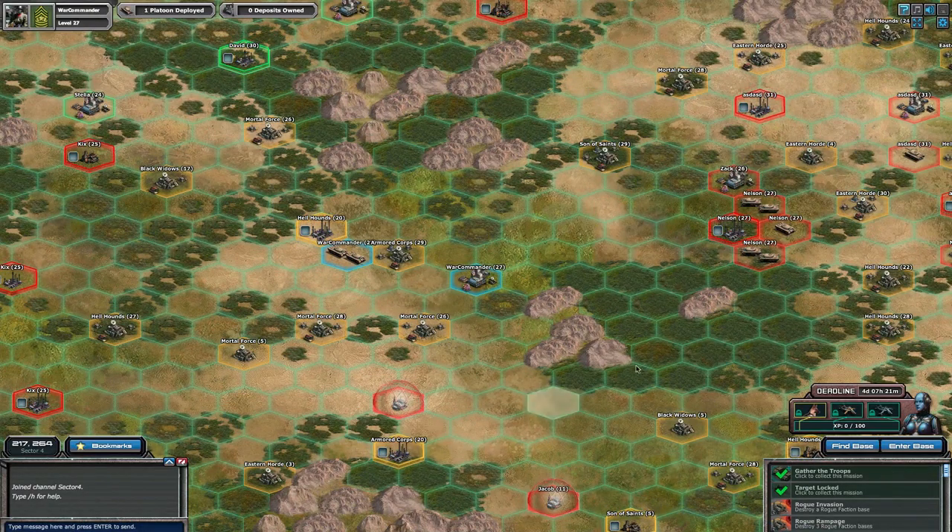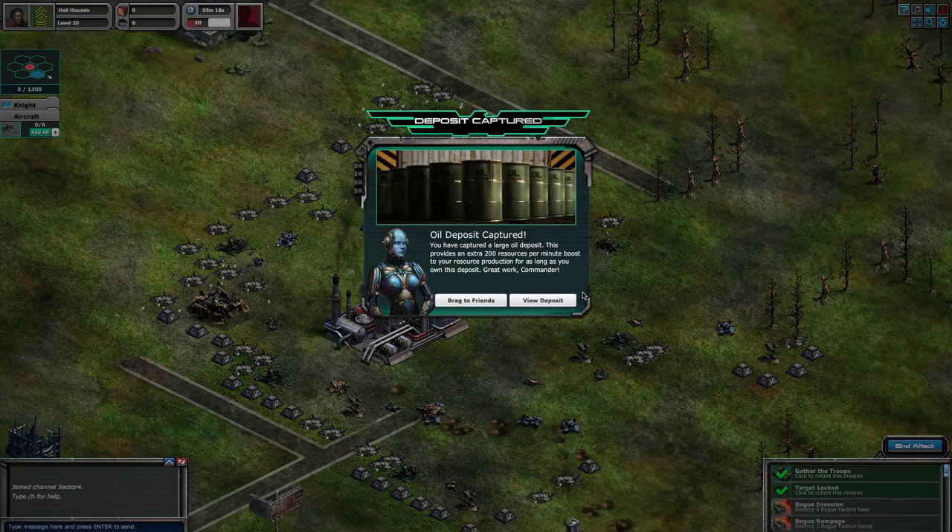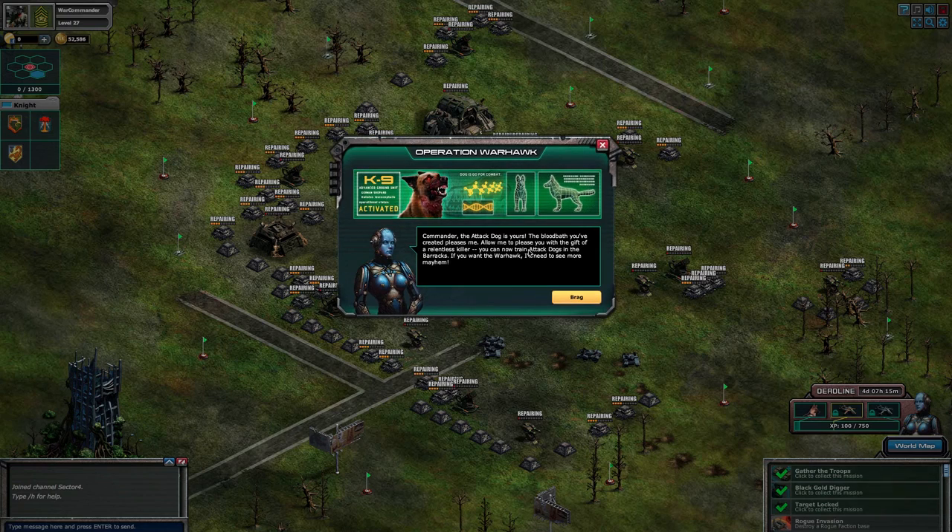Operation Warhawk is a battle for resources. You'll need to capture as many enemy resource deposits as possible. For each resource deposit you capture, you'll be awarded a certain amount of points. The larger the deposit you capture, the more points you will earn. You will need to earn a certain number of points to reach quotas that will unlock new units for you to build and command.